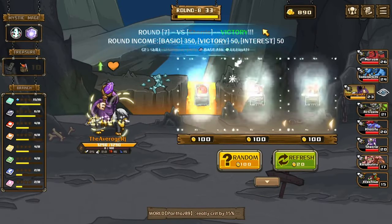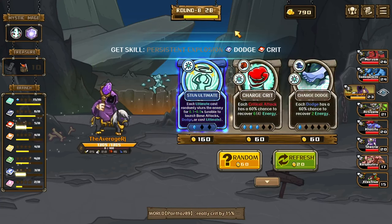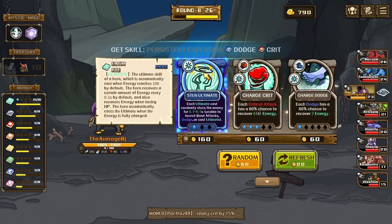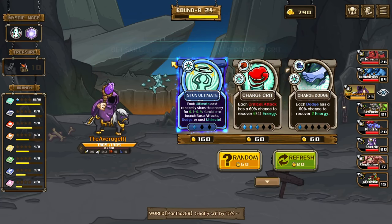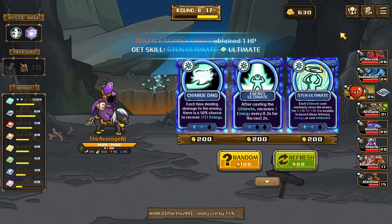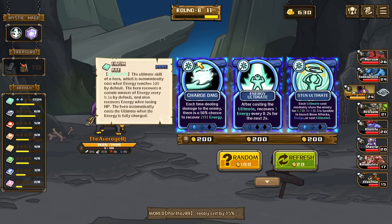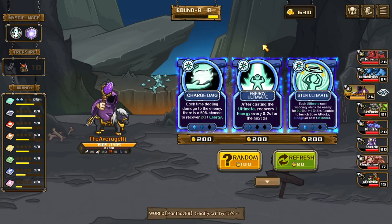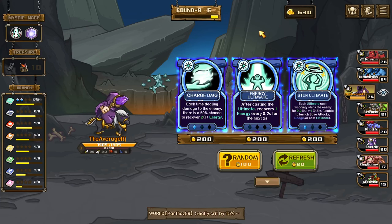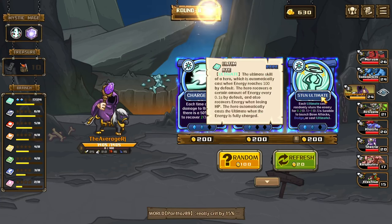Let's do charge attack — persistent explosion could be good. Stun ultimate, perfect. We got charge crit, charge dodge direction, but stun ultimate: each ultimate cast randomly stuns the enemy for 0.1 to 0.5 seconds so they're basically unable to do anything. Rare roll, let's go! Charge damage — each time dealing energy we already get two energy. 50% chance of dealing damage, or after casting the ultimate recover 1 energy for 0.2 seconds.